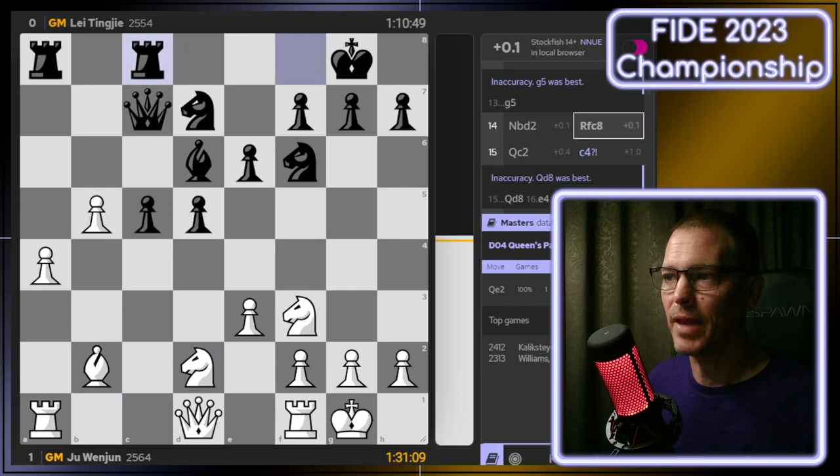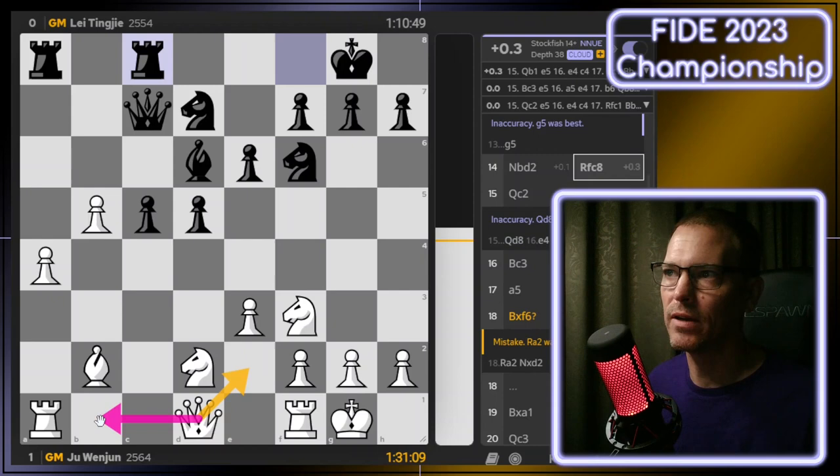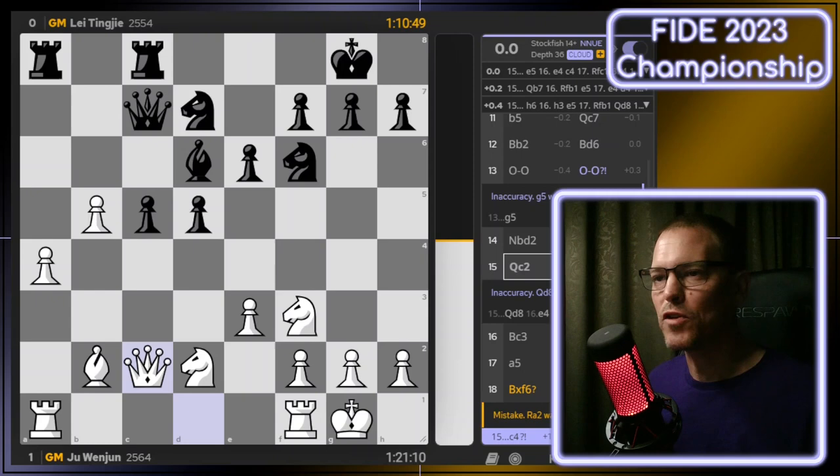Now there's only one game left that has reached this position after 14 moves. That was back in 2016, and white played Queen to E2, but here the defending champ chose Queen to C2. Checking with Stockfish, it actually says Queen to B1 is slightly better, but Queen to C2 is one of the top three moves, and that is what she played.